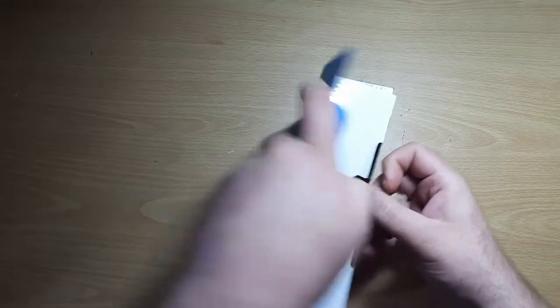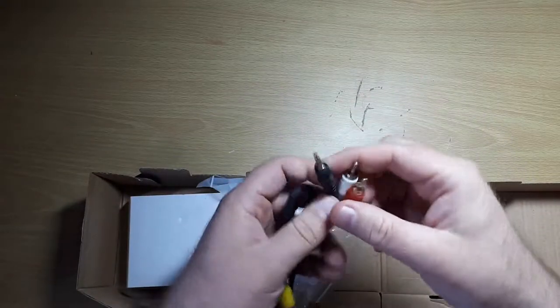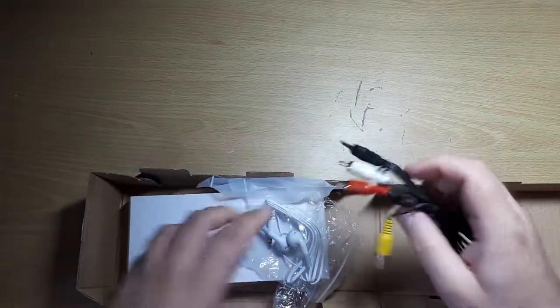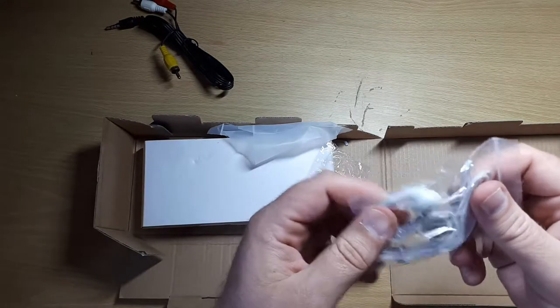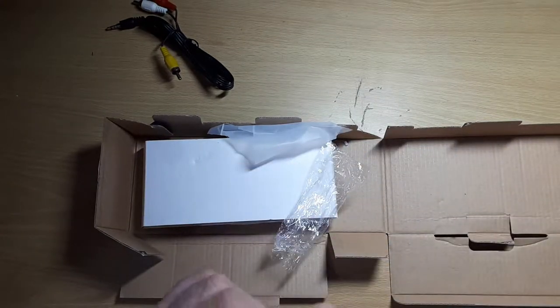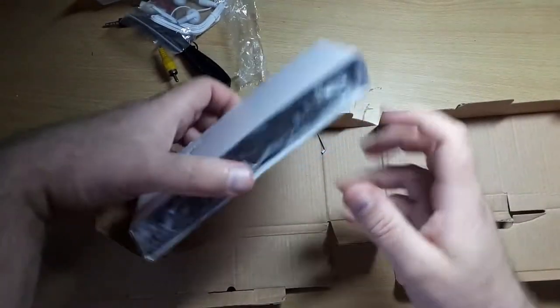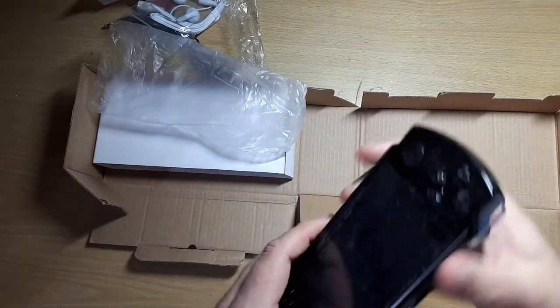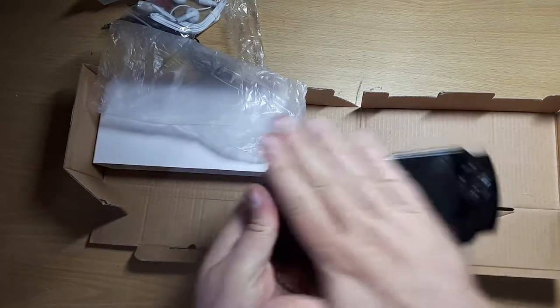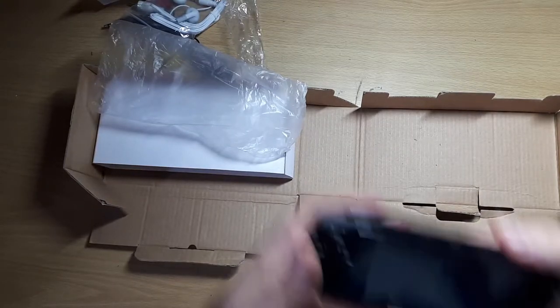Let's open the box. You can see the quality of the box already. We've got a very nice AV cable for plugging into your TV if you want to use a handheld device on a TV for some reason, headphones — I haven't tried them but I'm betting they're the equivalent of the microphone: buzzy and horrible — the bag for them, the console itself, and there was also a charger in here because I've charged it up. Look how dusty it's gotten — wipe it on my t-shirt, that's what t-shirts are for.